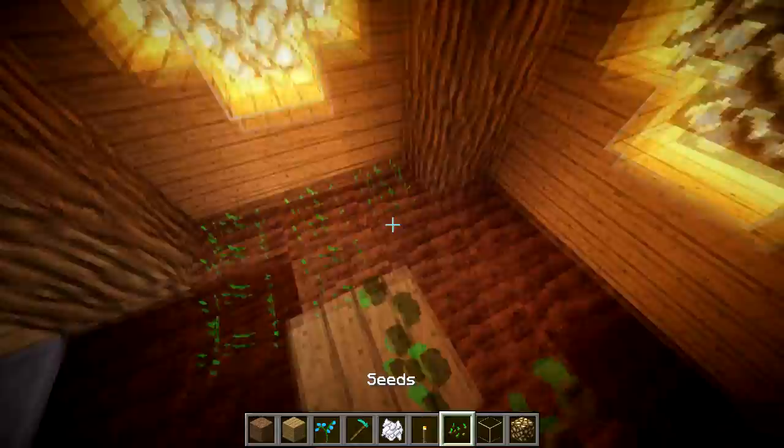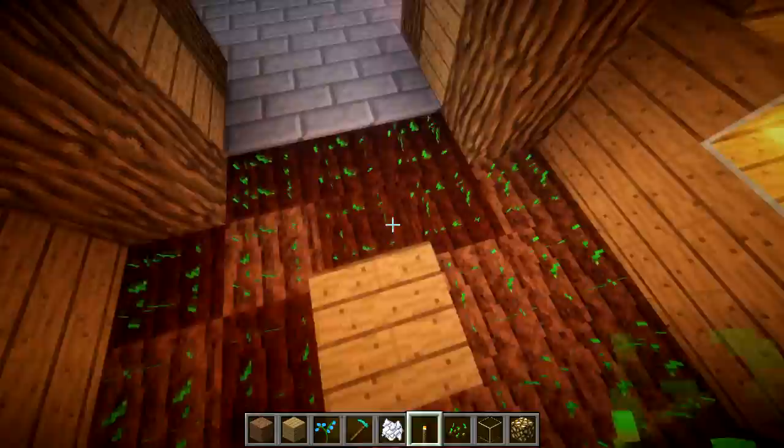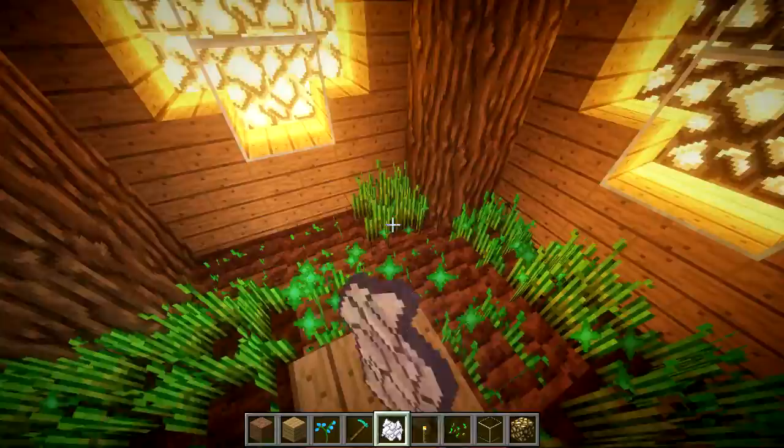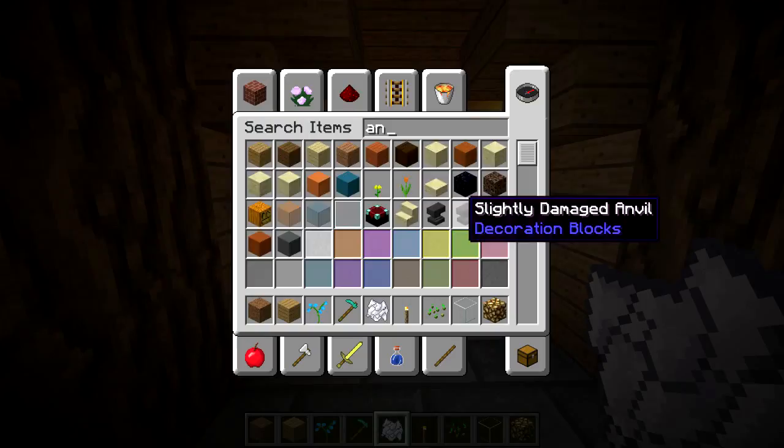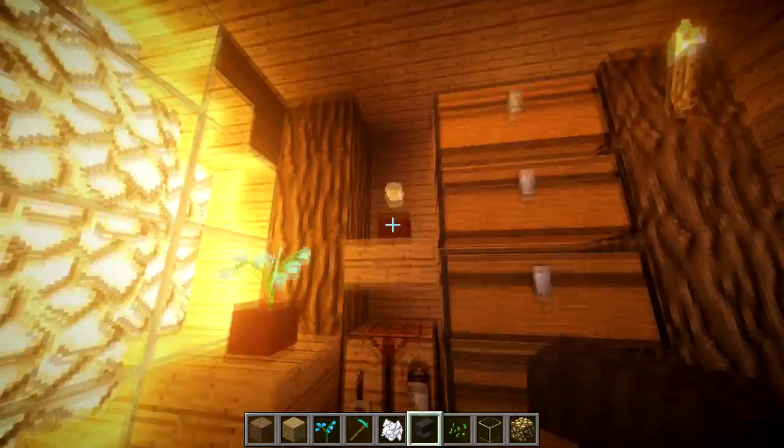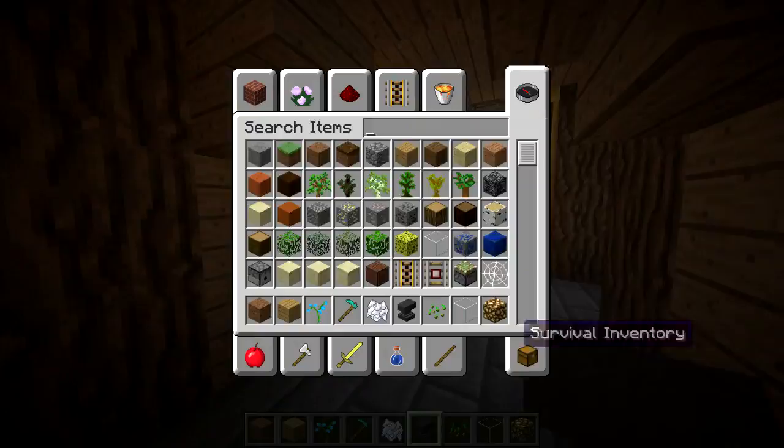Since we have an enchanting room, we might as well add an anvil somewhere. I'm not sure where yet — maybe over here on the shelf. I like it, that's actually kind of cool.